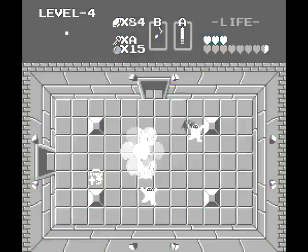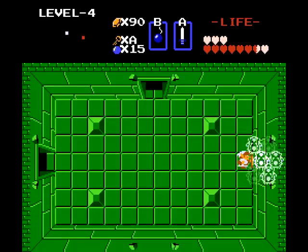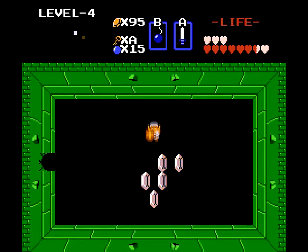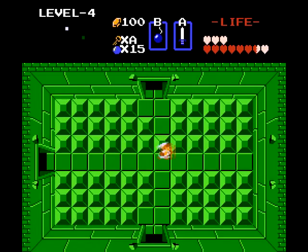I wonder if bombs work on those guys — nope. I didn't test every weapon on every enemy in this game; that would take too long. Well, not that the game is very long to begin with. More keys, if you don't already have them. I wonder why they use the letter A to signify keys — all the keys. Like, is it an alternate key? I know A is 10 in hexadecimal, but we have way more than 10 keys, so...